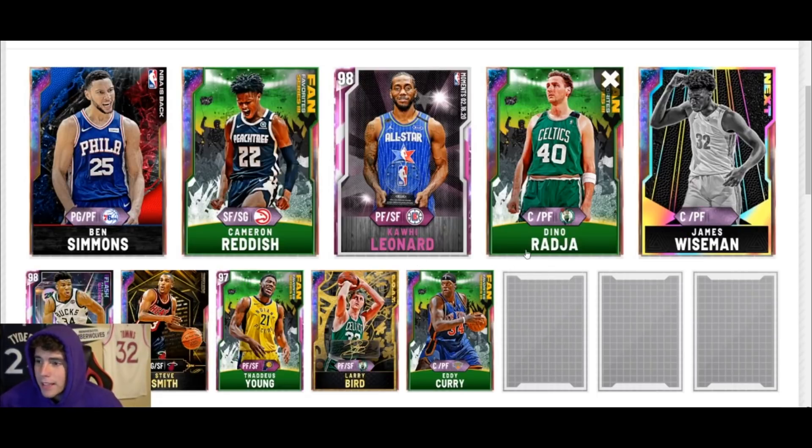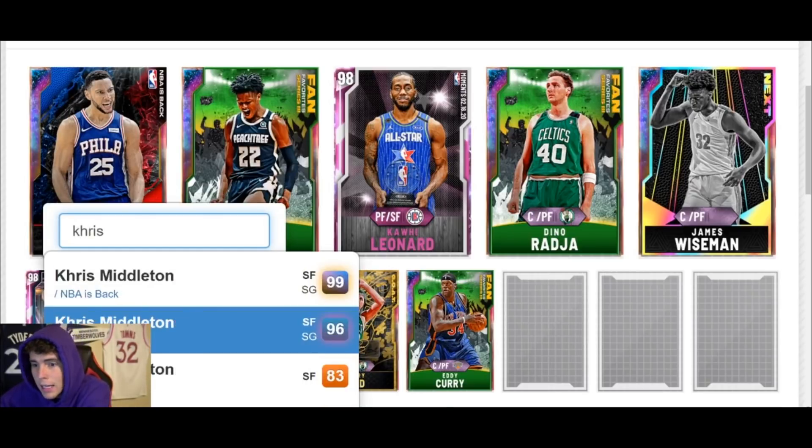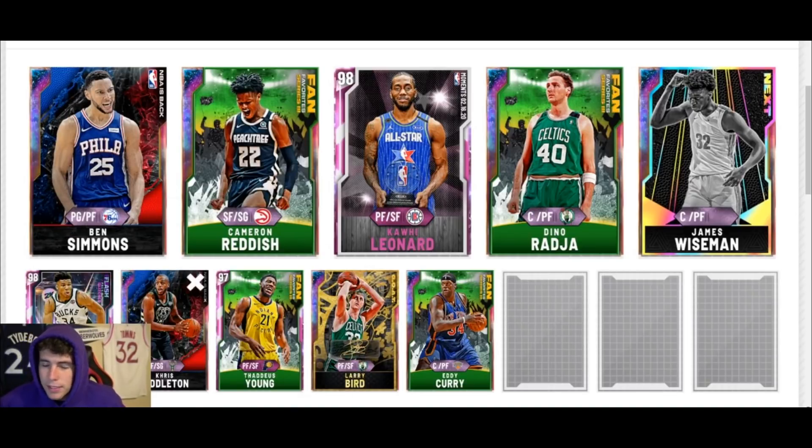This next squad was sent by Aaron Baines for MVP on Twitter. He's got a very good squad with 115k MT to work with, which is enough. The first thing I'm going to tell you to do is get rid of Steve Smith — I love Steve Smith, but there is no denying Chris Middleton is undoubtedly better than Steve Smith, and he's very very cheap.